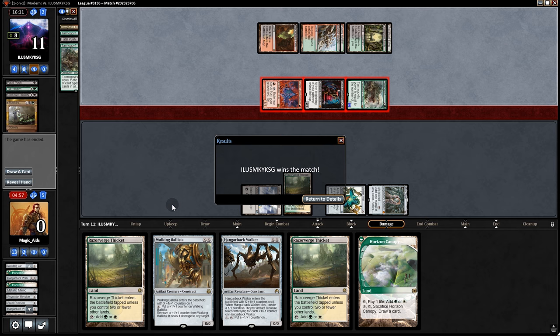They Fatal Push it, then another Goyf. They try to look at our hand, Thoughtseize. We play Revoker — can't name land so we name Grim Lavamancer — and they Maelstrom Pulse it. It's just too good. We gave them a run for their money, but Jund is just super tough for us. If we had pulled Ballista earlier we had a good shot, but Jund just sucked out all our tempo.